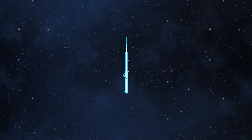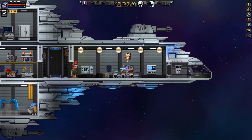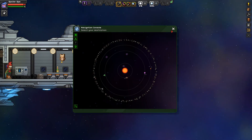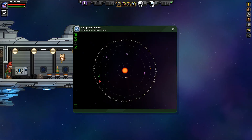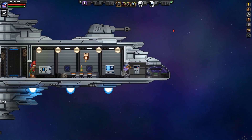First we need to do a quick bit of asteroid gathering. Don't worry, we won't spend much time on this at all. We'll go anywhere. They're a slow, trundly old ship. And we've arrived in some asteroids.